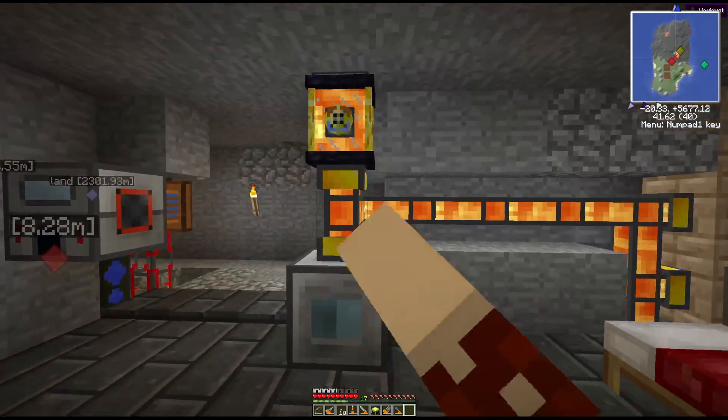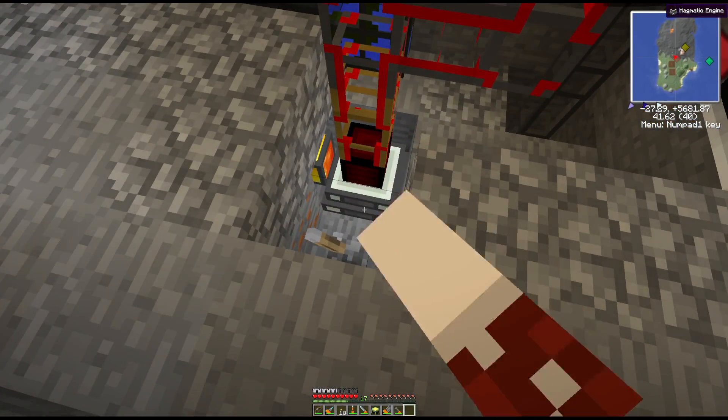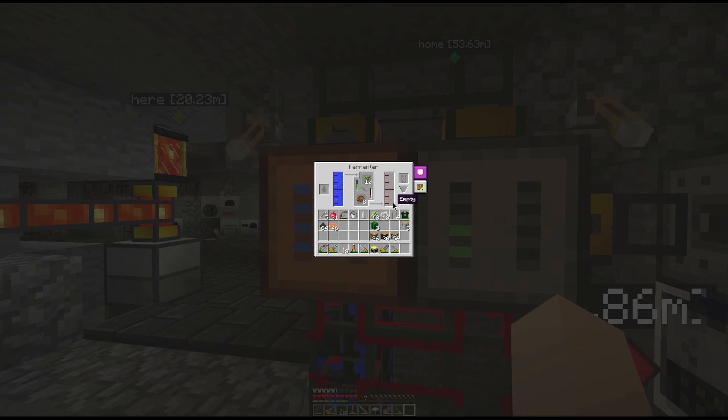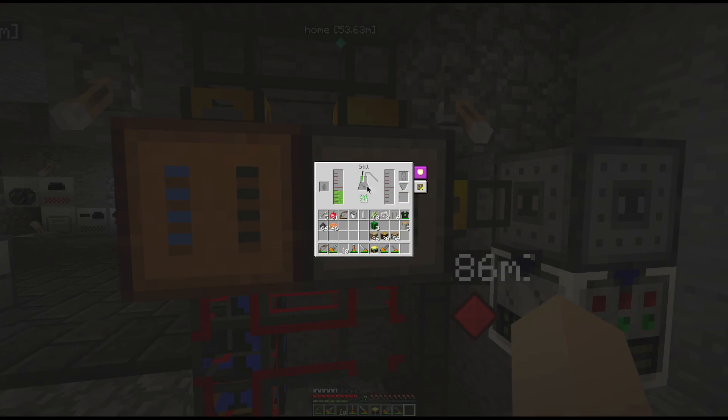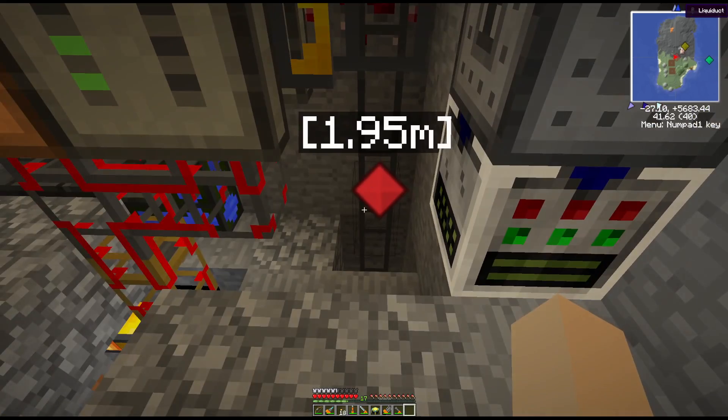Basically, I just ran a line from my lava to this magmatic engine, which is powering my fermenter. Right now I'm just using compost and water, and that's making the biomass, which is making the biofuel.